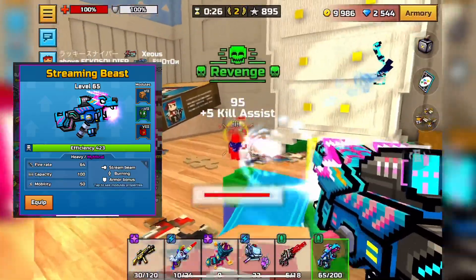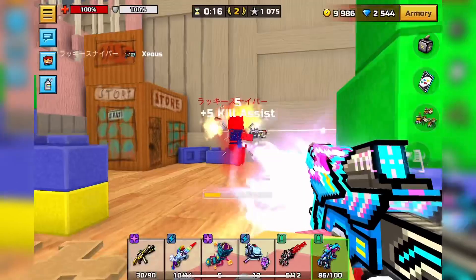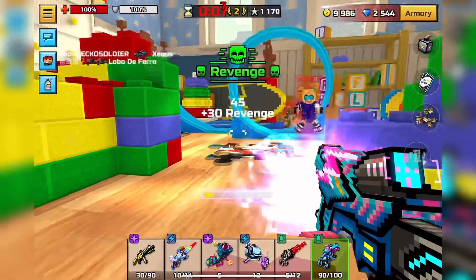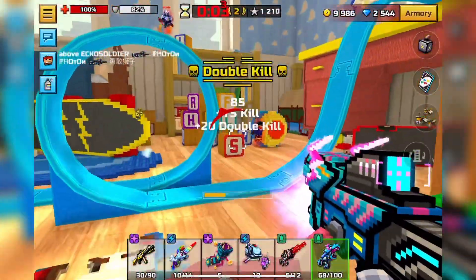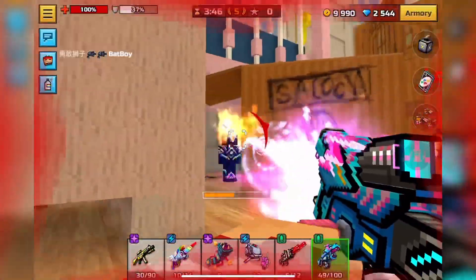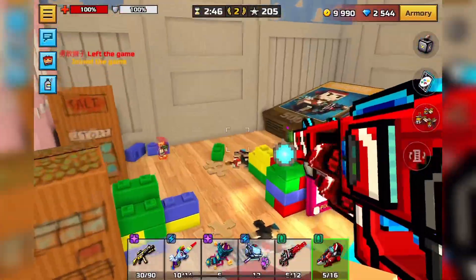Number 7 is Streaming Beast, which has 199 DPS. It's basically just a stream beam weapon, and streaming weapons are just going to be pretty overpowered in general, especially if you're an aim assist user. Streaming weapons are mainly going to be for close combat — it's kind of hard for stream beam weapons to shine nowadays in long range, but it is still pretty good.